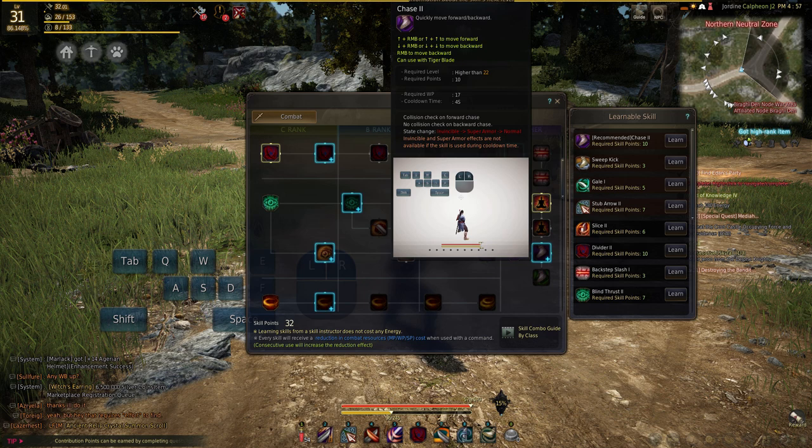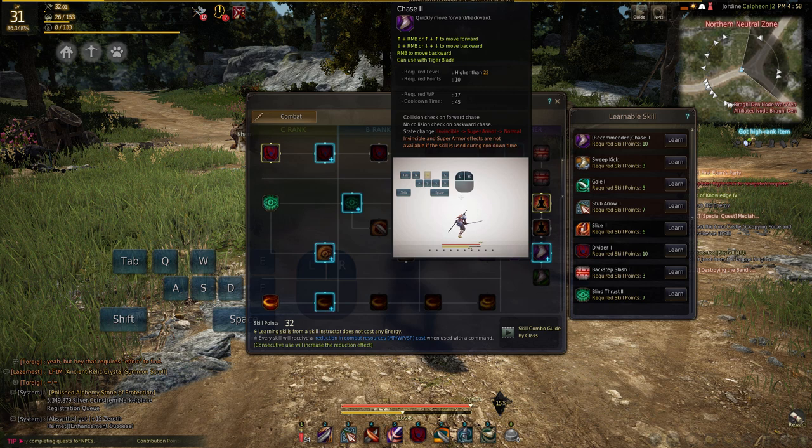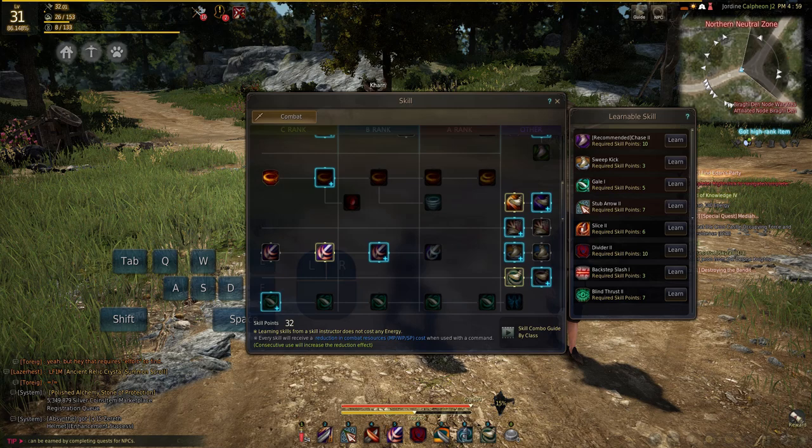So let's take a look at this. We've got Chase. It is important you do not upgrade Chase to Chase 2, because that will eliminate the animation cancelling. So you need to keep Chase on rank 1.